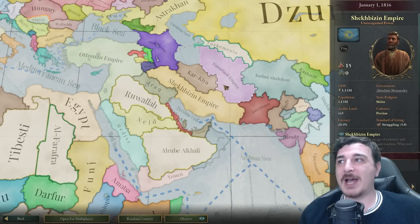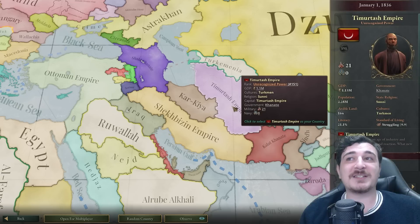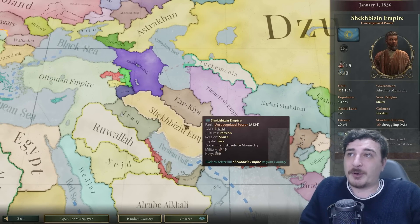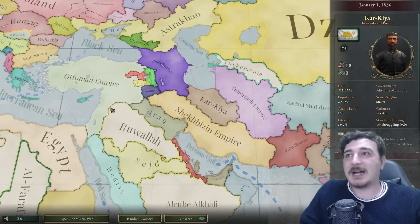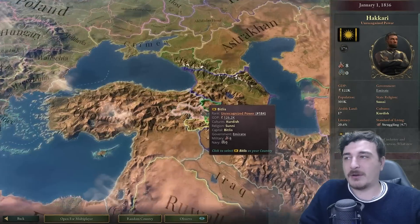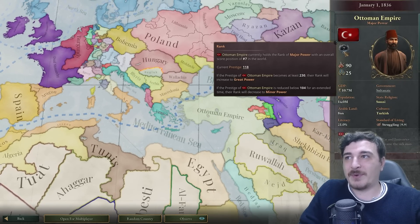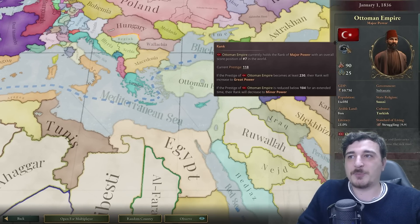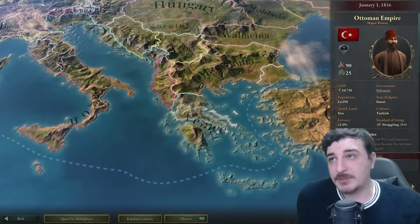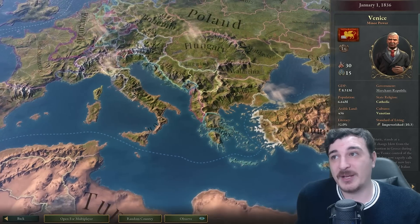We've also got the Persian Shiites and Turkmen Sunni. Persia is divided between the Timur-Tash Empire — I'm guessing a Timurid sort of thing — the Persian Shek-Bizin Empire, and Kar-Kila. The Ottomans are still around as the seventh great power, but they're seen as a major power, not an actual great power. I'm guessing that has something to do with the fact that Venice owns most of Greece. Venice is 16th great power with 8.5 million GDP — almost the same as the Ottomans.